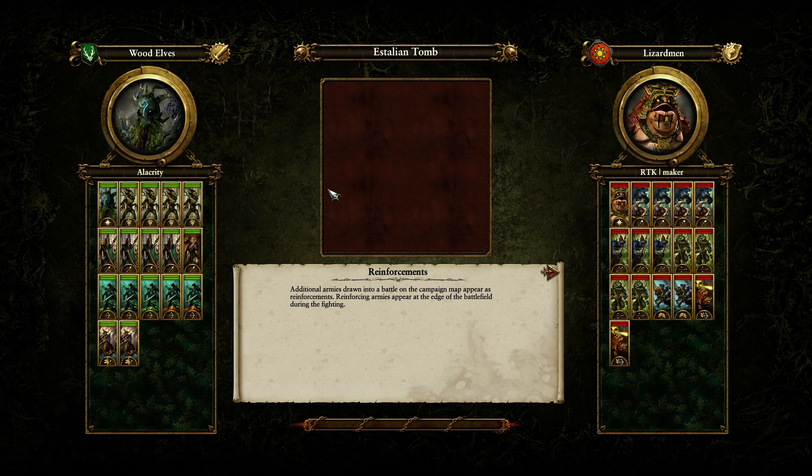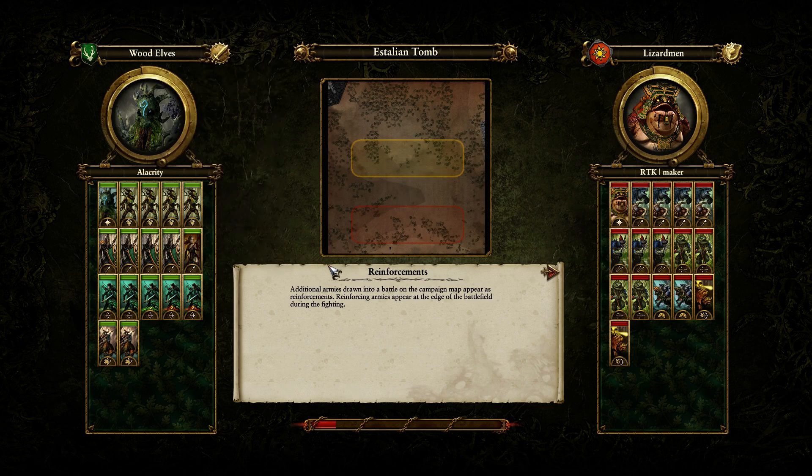In the second round I had to go as Wood Elves and I banned Tomb Kings and Bretonnia. My opponent RTK Maker counters with Lizardmen. They're a pretty decent faction against Wood Elves — I've always thought they were slightly favored because Lizardmen have more options: they could camp with Solar Engines, do the kiting with Stegadons, or rush with infantry or Cav. Whereas as Wood Elves you have to play a very standard build.